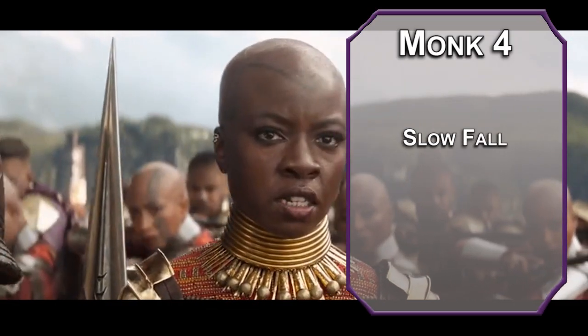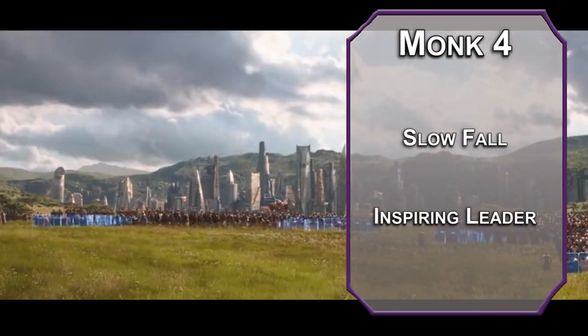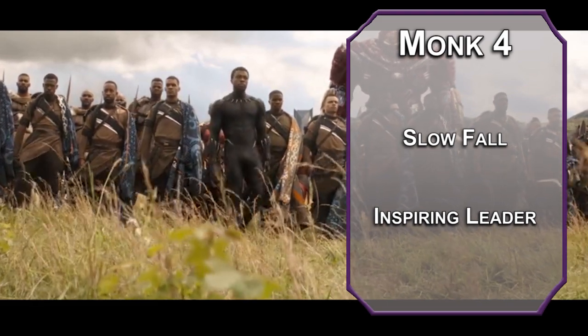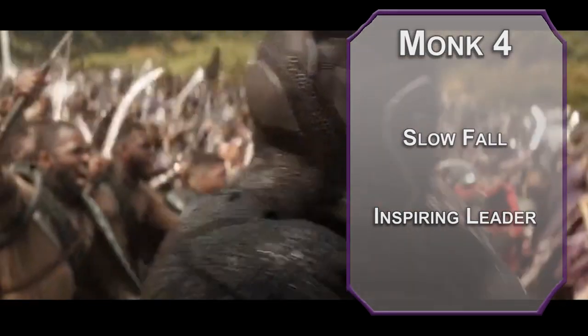Fourth level monks get Slow Fall, letting you reduce fall damage by 5 times your monk level as a reaction. You also get an ability score improvement or feat, and we'll take the Inspiring Leader feat, which lets you bolster 6 creatures with a rousing 10-minute speech. They get temporary HP equal to your charisma modifier plus your character level. If you can't come up with 10 minutes of words, just say 'Wakanda forever' very slowly.